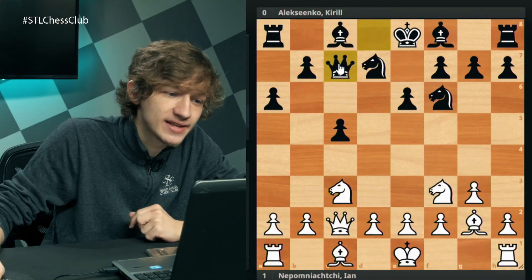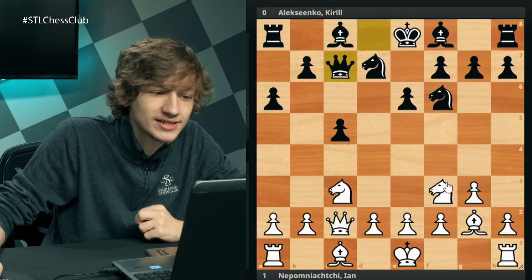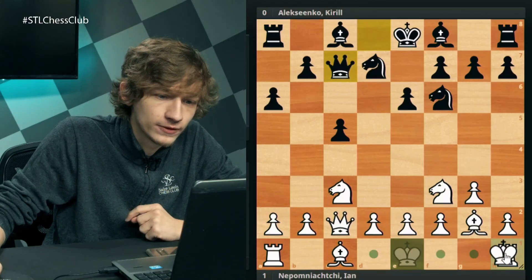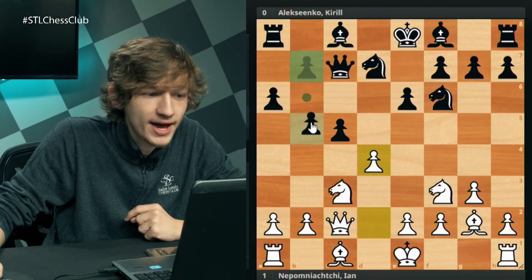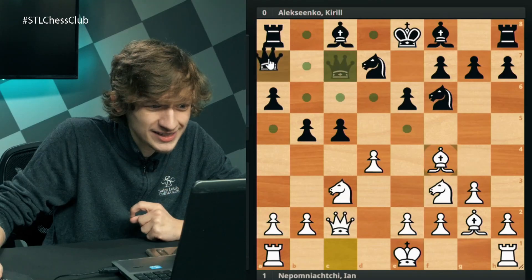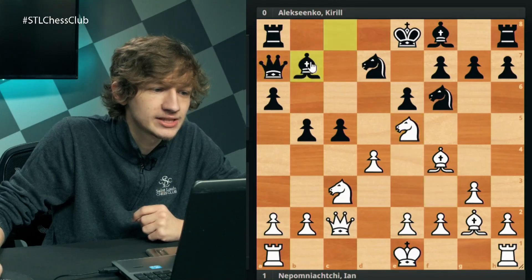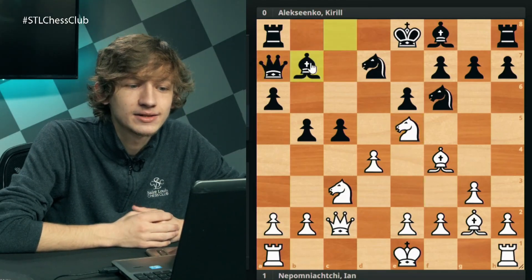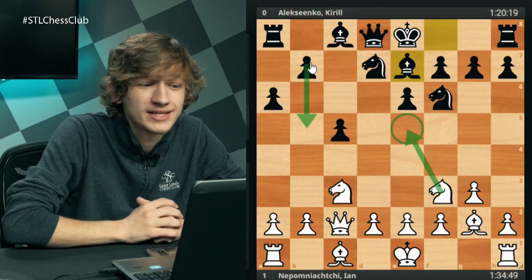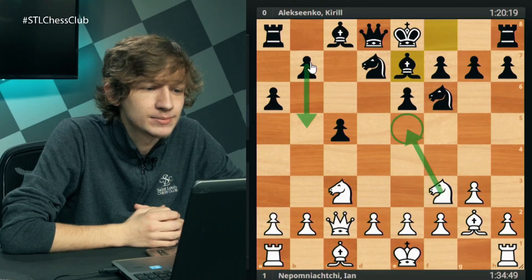That move is queen to c7. All of a sudden, black is controlling the b7 square, facilitating a bishop b7 idea, and controlling e5 a little bit more thoroughly. After the main move of castles, or even d4, we're going to see black break out with b5, and in this variation we usually see bishop f4, and simply queen to a7, always maintaining a grip on the b7 square, so that when knight e5 comes, we simply play bishop e7. Here, black is pretty much fully equalized. So it's kind of a mystery to me how Aleksenko plays bishop e7, which is just a slightly more difficult way of trying to get b5 in.